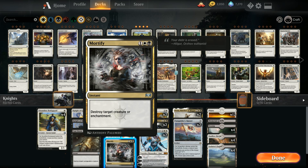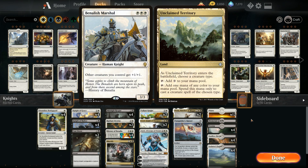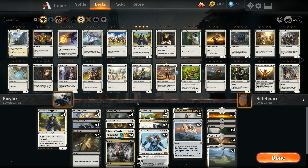Our last three-drop is one copy of Mortify for additional interaction, destroying target creature or enchantment at instant speed. One omission you might notice is Benalish Marshal — the triple-white mana cost is prohibitive. We could fit it in by replacing swamps with Unclaimed Territory, but that makes casting black spells like Cast Down and Mortify harder. I like Midnight Reaper for late-game against control, whereas Benalish Marshal gets hit by Kaya's Wrath.